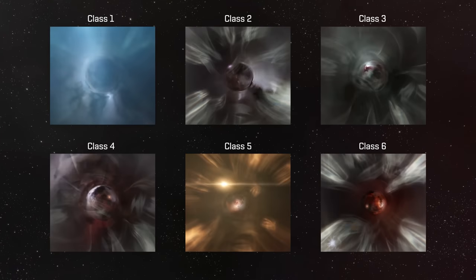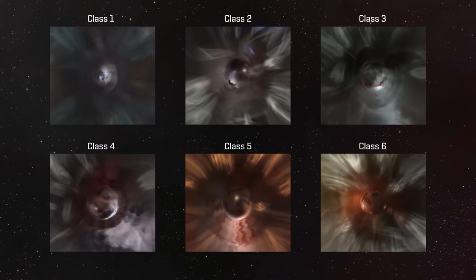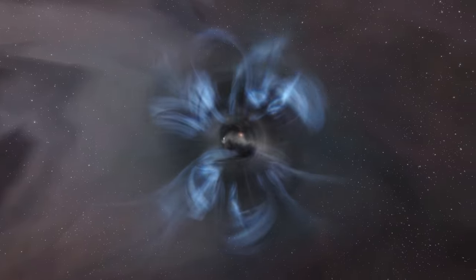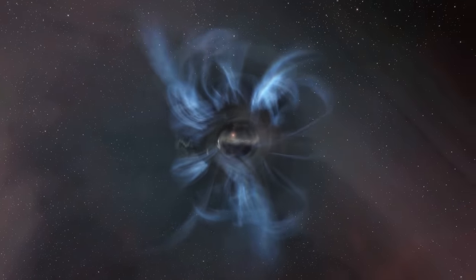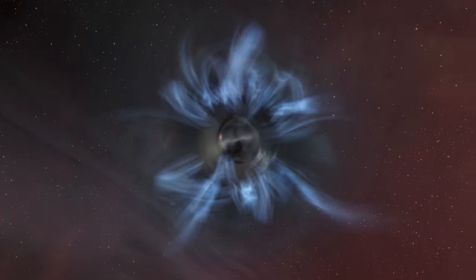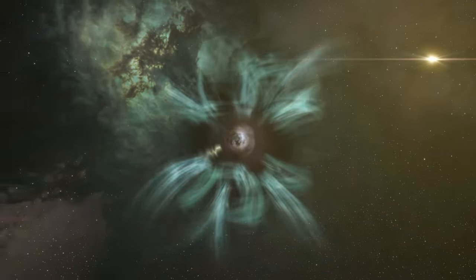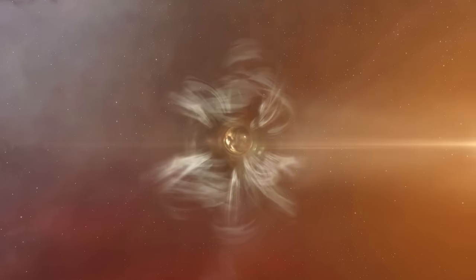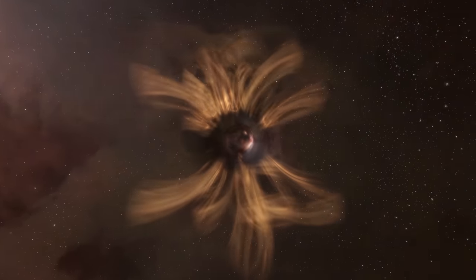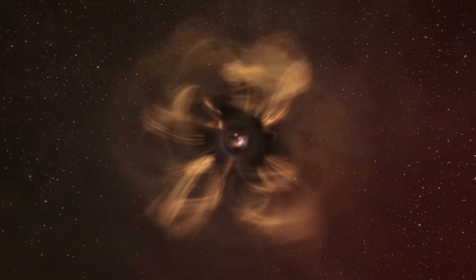If the wormhole leads to known space, you can even identify the region it leads to by looking at the nebulas visible in the background. The wispy rings dancing at the edges of a wormhole also give you information at a glance about what ships can pass through it. A pure blue colour indicates it's a small wormhole through which only frigate-sized ships may pass. Teal indicates the wormhole is medium in size, allowing ships up to battlecruisers to pass through. Grey indicates a wormhole through which any sub-capital ship can pass. And lastly, a yellow-gold colour indicates a massive wormhole through which even some capital ships and freighters may be able to travel.